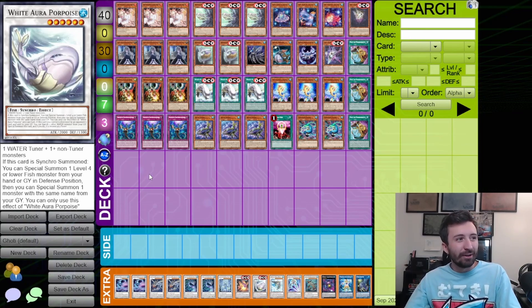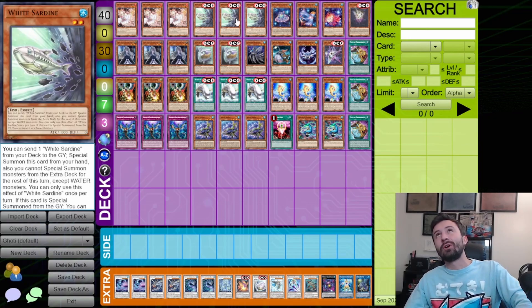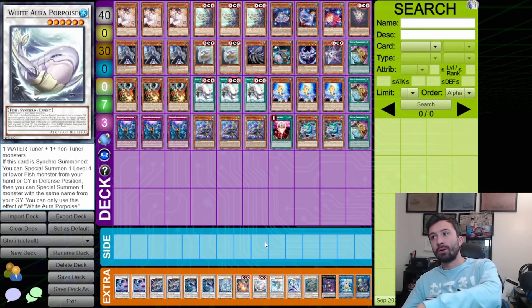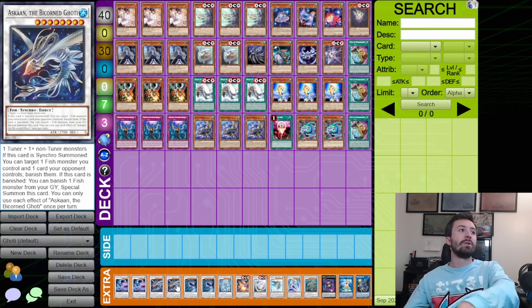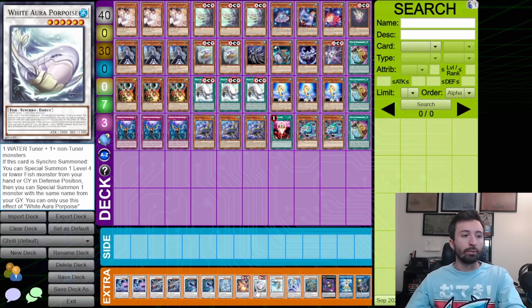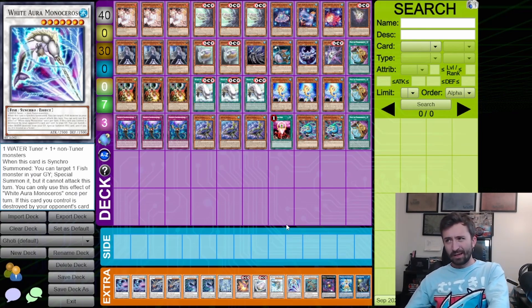White Aura Port Patisse is a very good card — it's like a double Monster Reborn when it's synchro summoned. It comes up a lot with White Sardine: you do a Coral Anemone line into the level six, which brings back both Sardines, and then you can go into Oxgon or Dragite. It comes up sometimes, not all the time, but it's a lot of free extra bodies. White Aura Whale combos well with White Reincarnation — not amazing, you don't go into it all the time, but it's a nice option when going into a board.